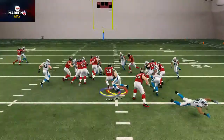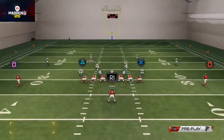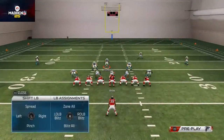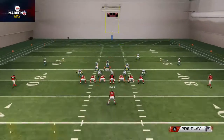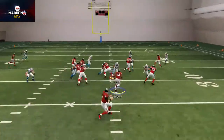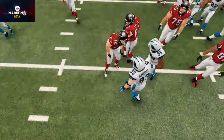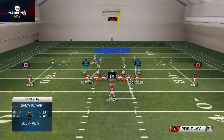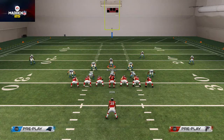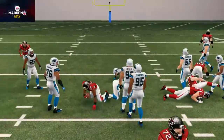You'll see again on the outside zone, these blitzing linebackers do a really nice job setting that edge. One thing you might also consider doing is spreading your linebackers — if they're really pounding you outside, spread your linebackers and they're going to set that edge even harder. Also, if you're getting really run on outside, you may consider pass committing.